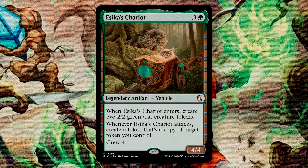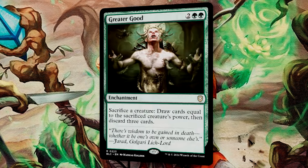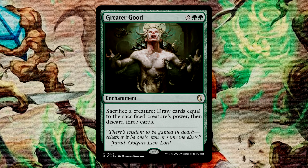It also brings 2 tokens with it just on entering, which is additional value. Greater Good is a 4-drop enchantment with an activated ability. You can sacrifice a creature to draw cards equal to the sacrificed creature's power, and then discard 3 cards. This deck does lean into some larger creatures, especially with Bello animating our 4-drop enchantments and higher into 4/4 creatures. Since these cards are creatures during our turn, we can use them to attack, gain us value, and then before our turn is out, sacrifice them to draw some cards.